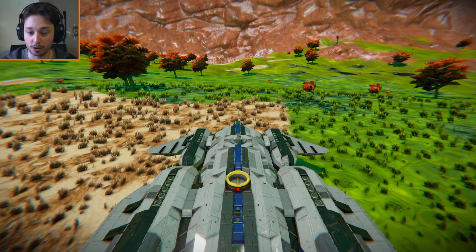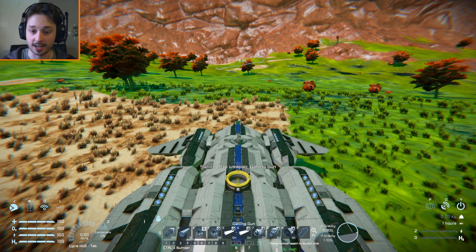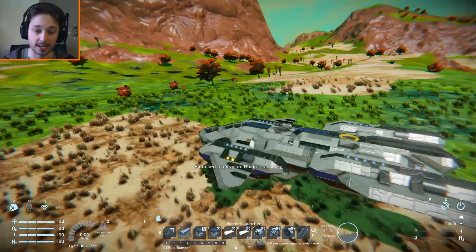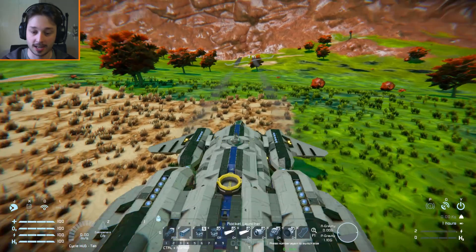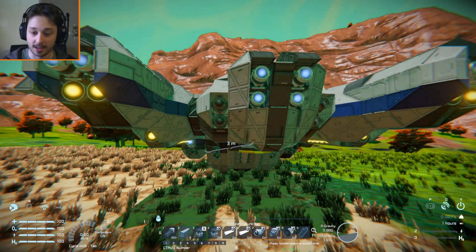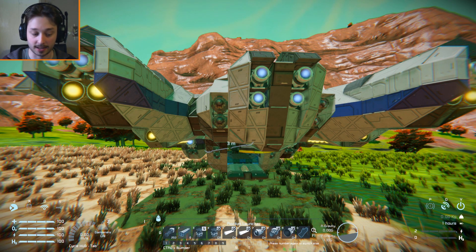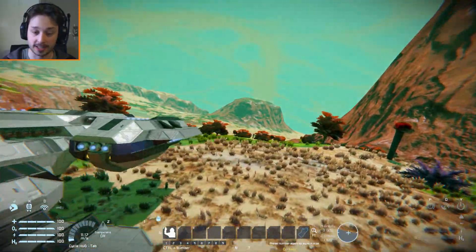I'm going to hop into the back cockpit. In this cockpit you have control of the guns — the machine guns which are shot from the front, and the missiles which are shot from the wings. If I tilt the camera down and press number three, we can open and close the back. There's not much more interesting about that cockpit seat.